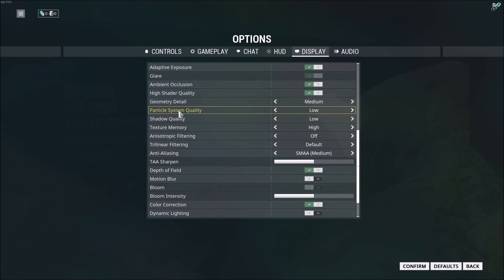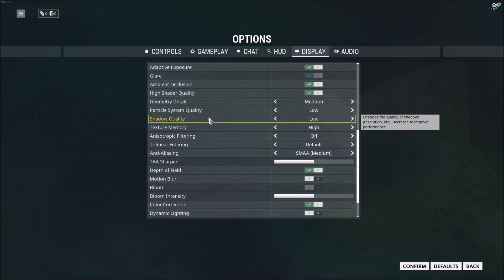After that, particle system quality — this one has a big impact on your CPU, so if you don't have a good CPU, just put this at low. Shadow quality, same thing — put this at low, it has a big impact on your CPU.